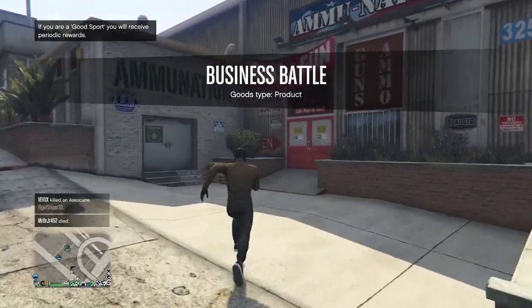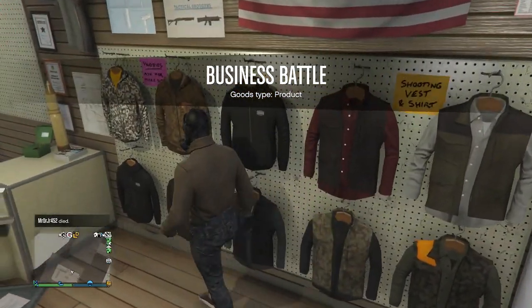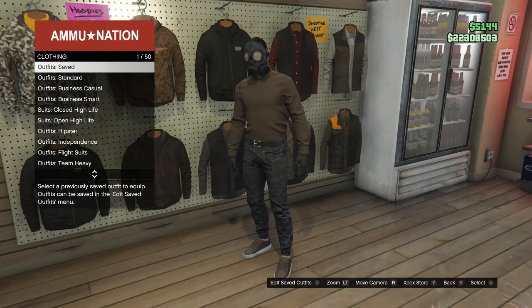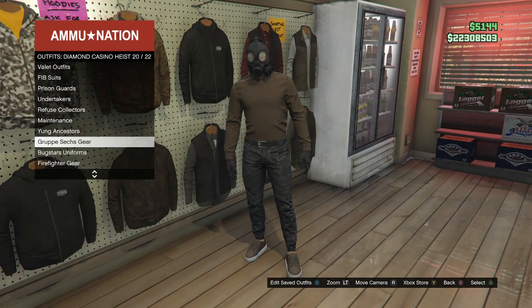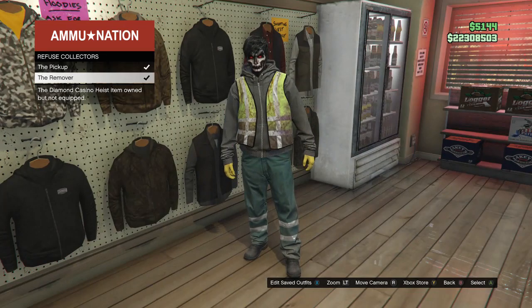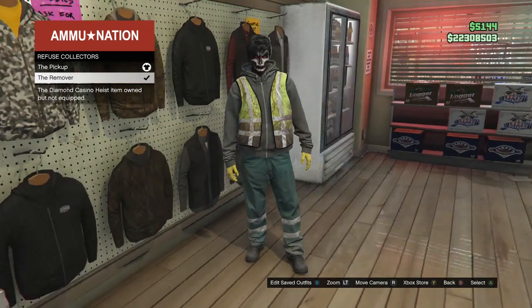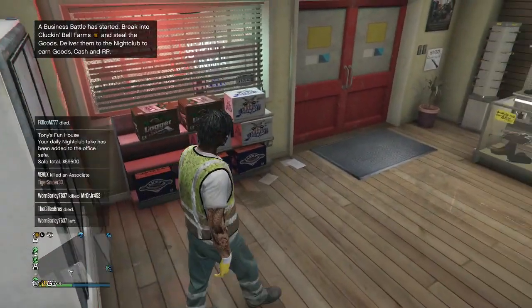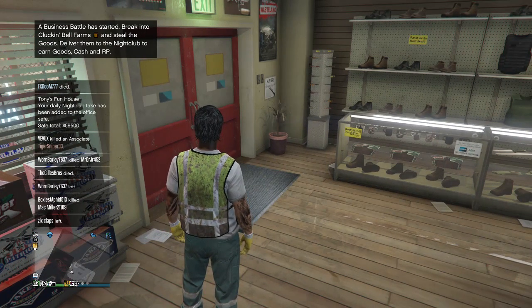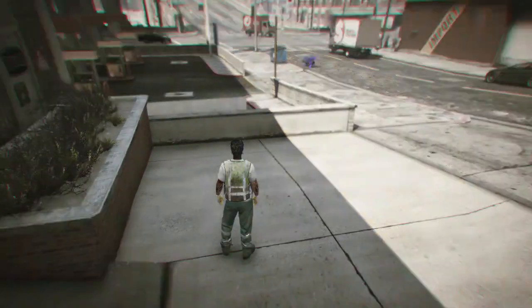Once you spawn back in front of the gun store, go over to the right side of the gun store where it says outfits. Hit right on the d-pad, scroll down to diamond casinos, which is on slot 50, and look for the one that says refuse collectors, which is on slot 17. I prefer the pickup variant because I know it works 100% to get just the vest. Since I don't have a friend online, I'm going to start up a crook cop in a public session.